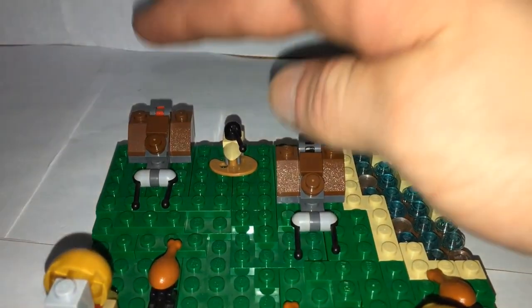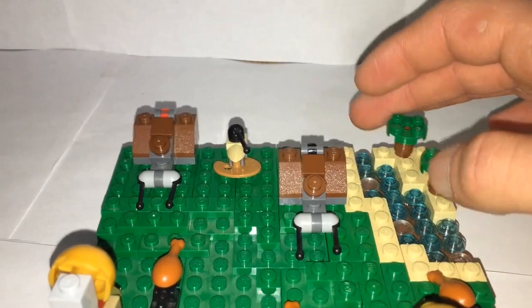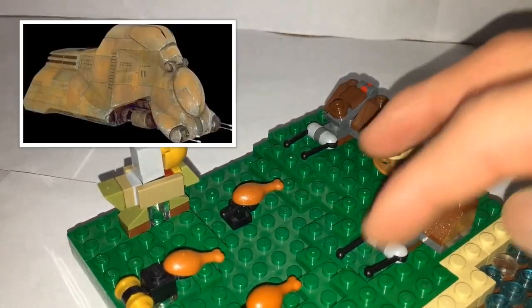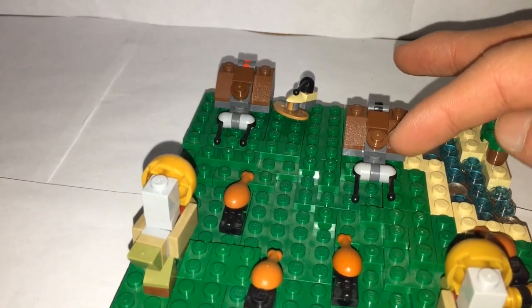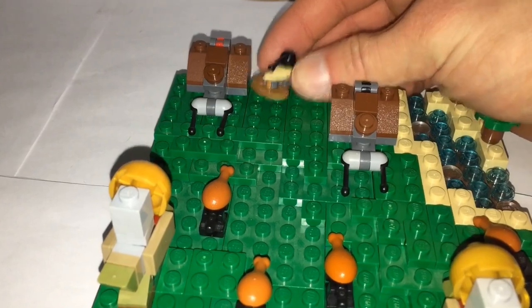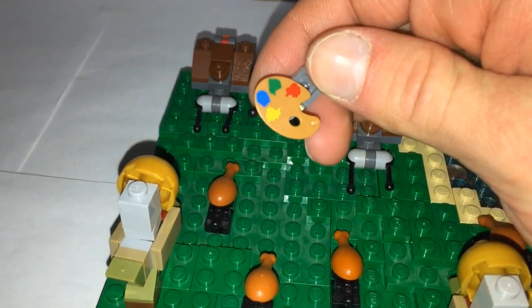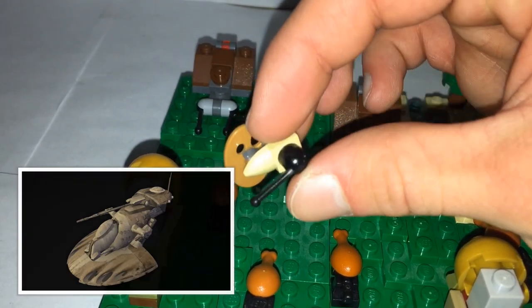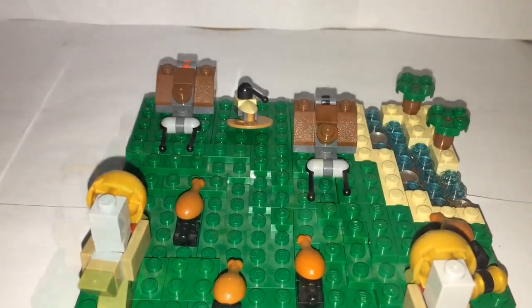On the opposite side you can see the Trade Federation side with two MTTs and an AAT, which I think resemble the movie look very well. You can see the slanted pieces on the side resembling that look from the movie, as well as the two turrets in the front and the little circle hatch where the droid rack comes out, and then the droids fold out onto the ground to battle the Gungan army. The little AAT is made using only four pieces — that plate piece at the bottom has a curved look that resembles an AAT nicely, with the cannon on top.